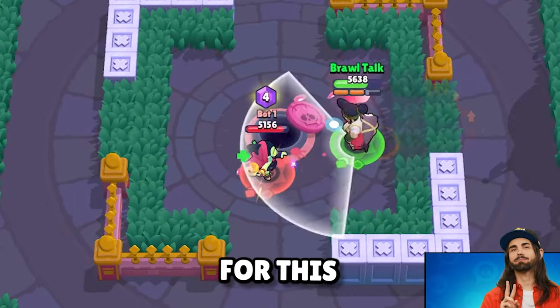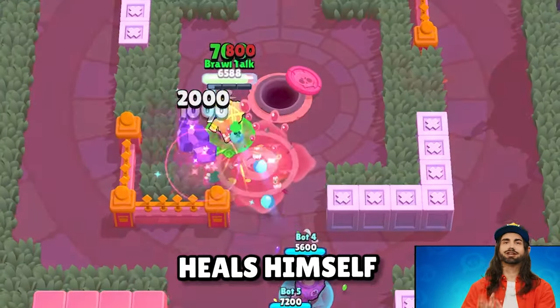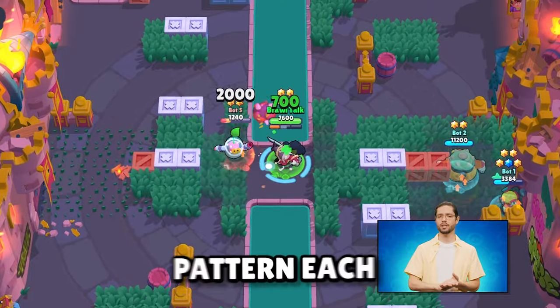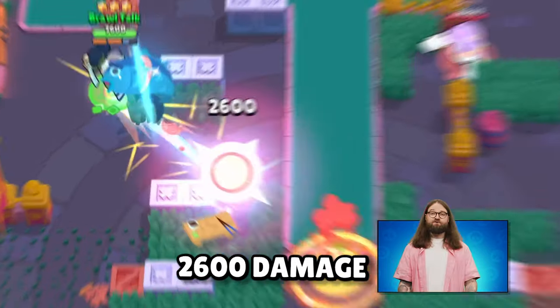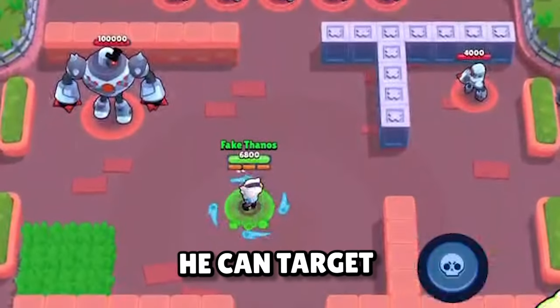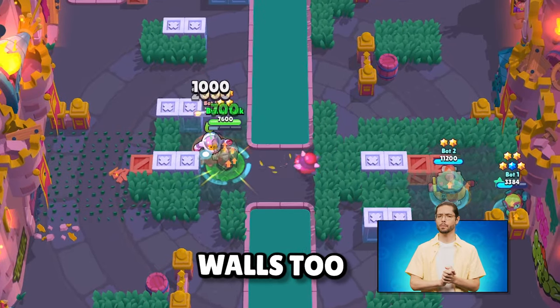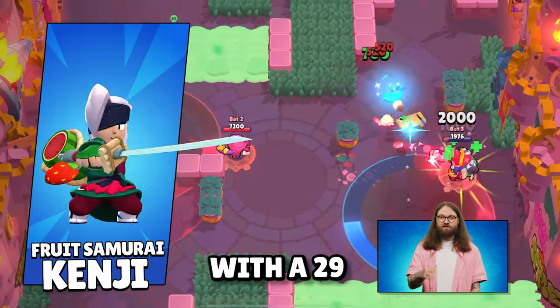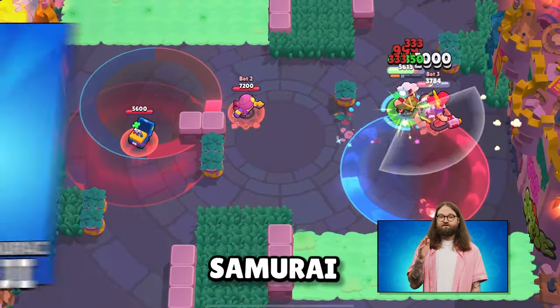Kenji seemingly heals himself with every attack. With his super, he targets an area with two slashes in a cross-shaped pattern, each dealing 2,600 damage to multiple enemies. This is similar to Colette's super, except he can target enemies behind walls too, and he's invincible during the attack. On release, our samurai comes with a 29-gem skin called Fruit Samurai Kenji.